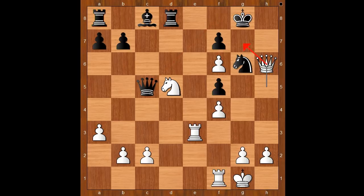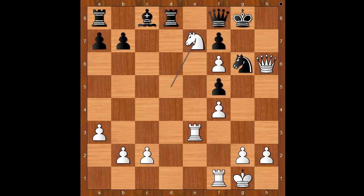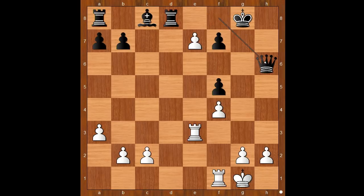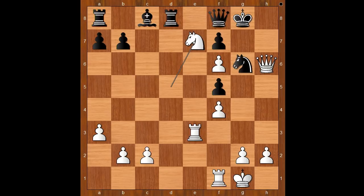Queen to h6, threatening checkmate. Queen to f8, defending the g7 square — but there is another hole in black's defense. White played a move and black resigned: knight to e7 check. Eesha Karavade resigned in view of this continuation — knight takes on e7, pawn takes knight, forking the queen and the rook. After queen takes on h6, pawn takes rook, queen check, king to h7 — rook to h3 is good enough. That is why Eesha Karavade resigned.